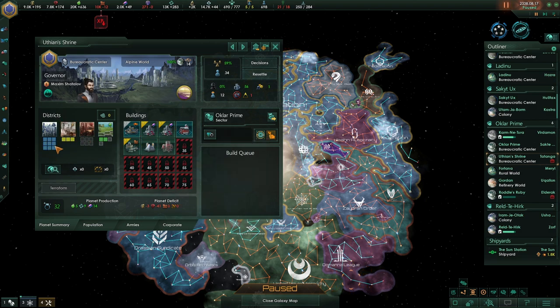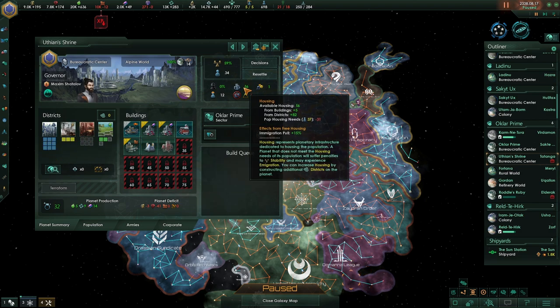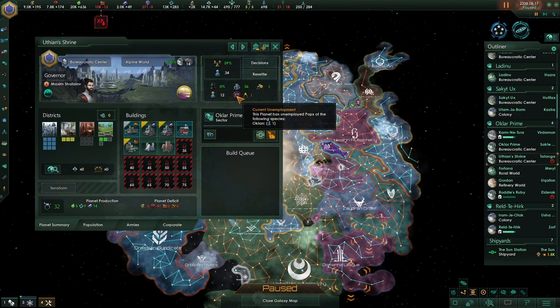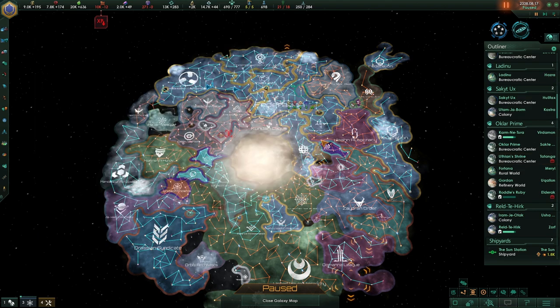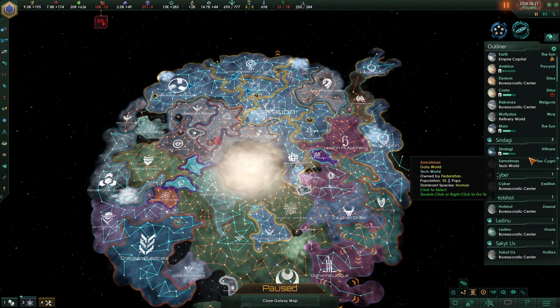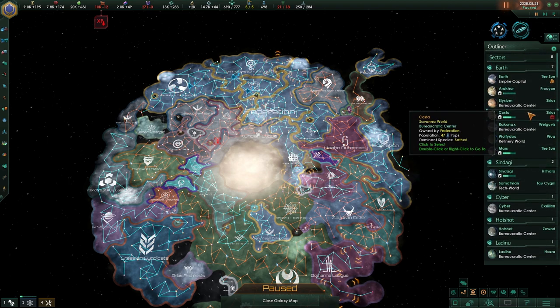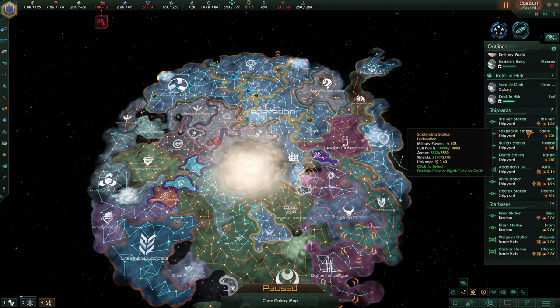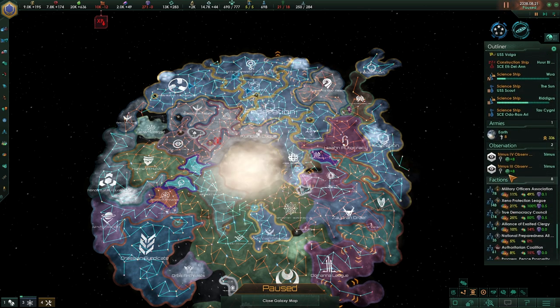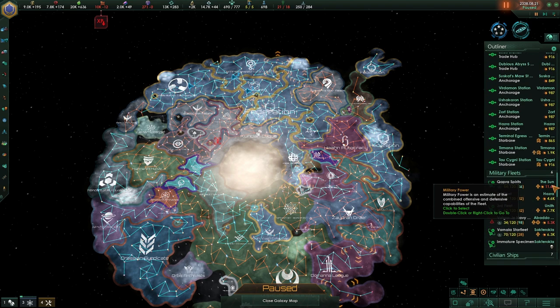You've got all your districts - 56 housing. Do you have any jobs available? You have 12 available jobs, so you're fine, no issues. With this many planets you almost need a different way to show the list.